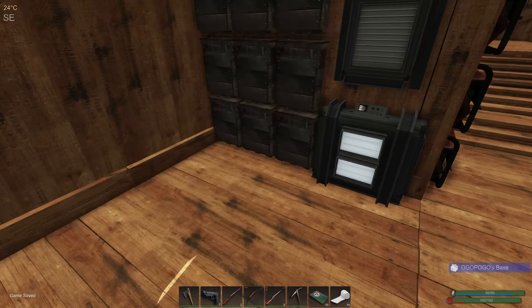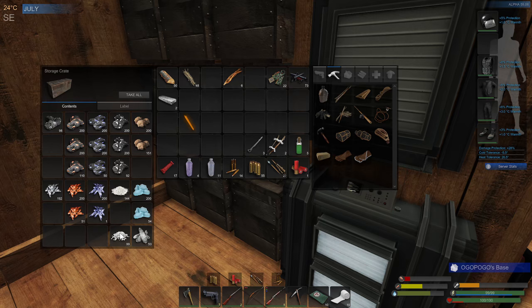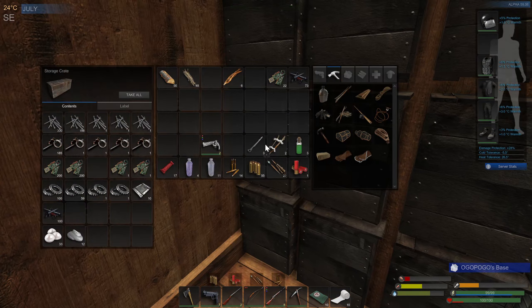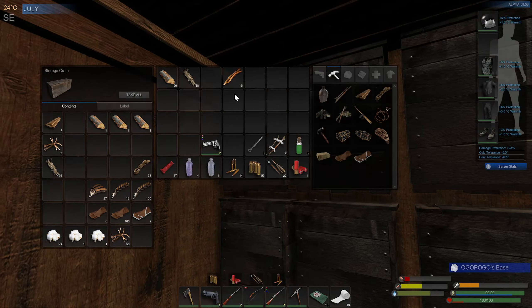This is going to help substantially down in the caves I think. Plus I got all the phosphate refined into phosphorus, so we'll make some incendiary to take down with us. And also I got all that crystal refined as well. Let's get all this stuff put away.